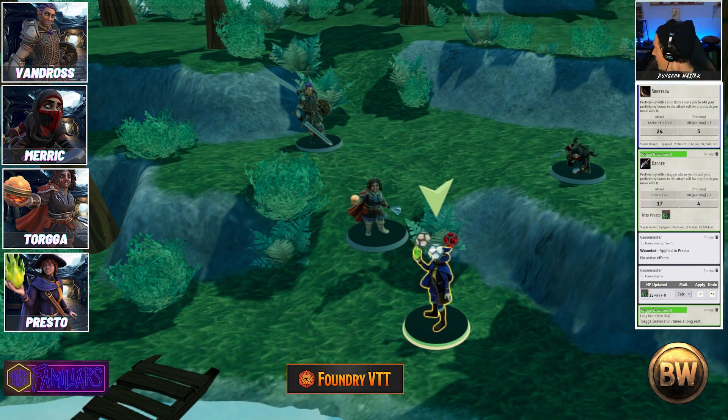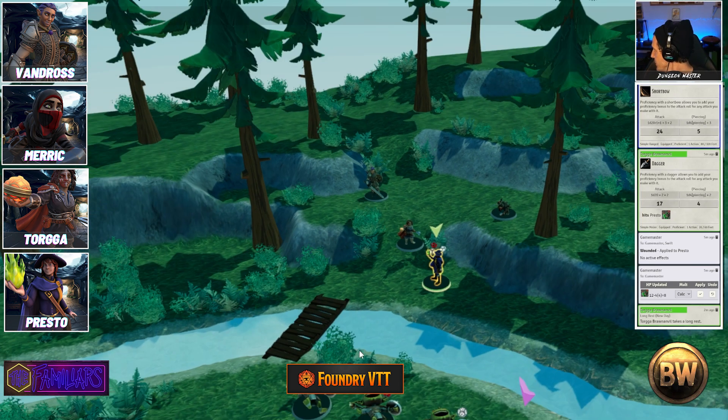Last but not least, we have Ken — always last — playing Presto the Wizard, pulling things out of his hat. If you're over 40 you might get the reference. We have an awesome starting level with some deceased goblins used for practice. If you guys wouldn't mind double-clicking your character and giving yourself a long rest so we can remove any lasting effects from the practice round.